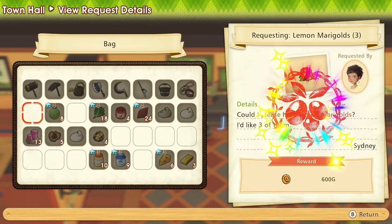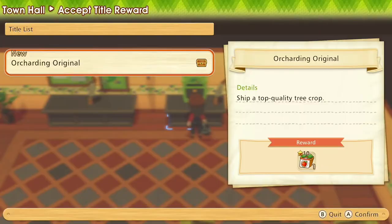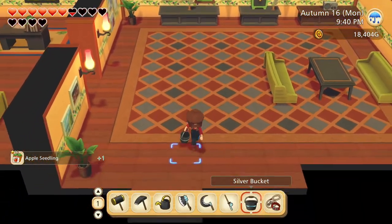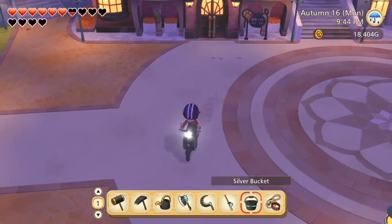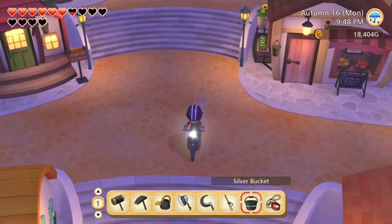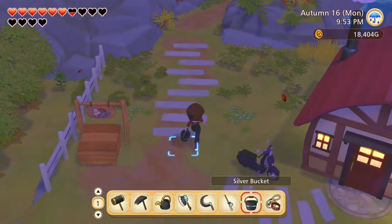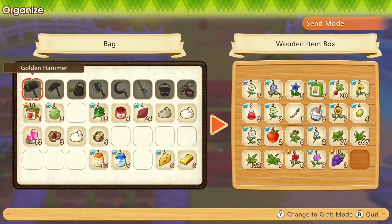There you go, Sydney. And while we're here — the orcharding original reward: a 10-star apple seedling. I think we should save that, and at some point I will be planning a proper orchard area — not the tiny one we currently have — and the 10-star apple seedling could go in there. But for the moment I'll put it in this chest.